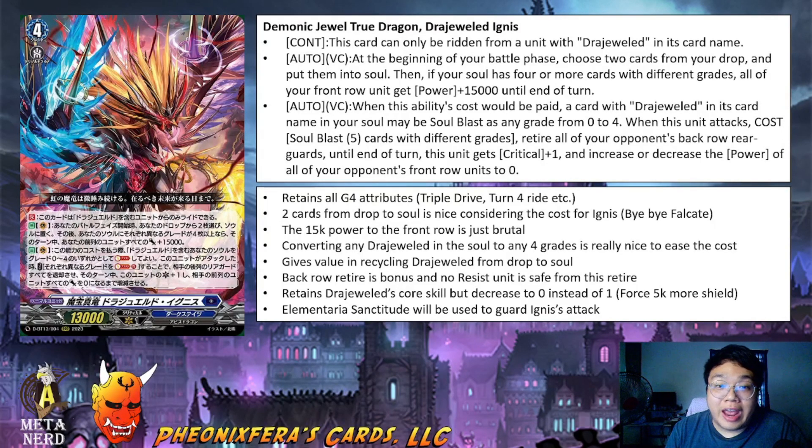Ignis is able to convert any Drudge World cards in the soul to be any grade between 0 and 4, which is really nice to ease up the cost of soul blasting 5 different grades. It basically gives more value in recycling a Drudge World from the drop to soul or just keep rewriting on top of the grade 4 Drudge World. While you don't get the personal ride, it's basically a lot of skills added to this one card. The full back row retire is a nice bonus, though decks nowadays don't really have a back row unless you're counting Cater Sanctuary or Stoickeia decks.